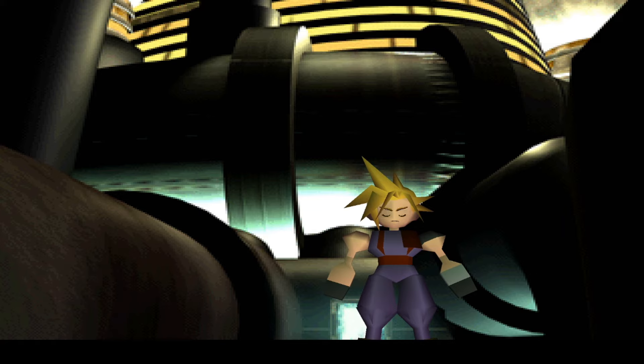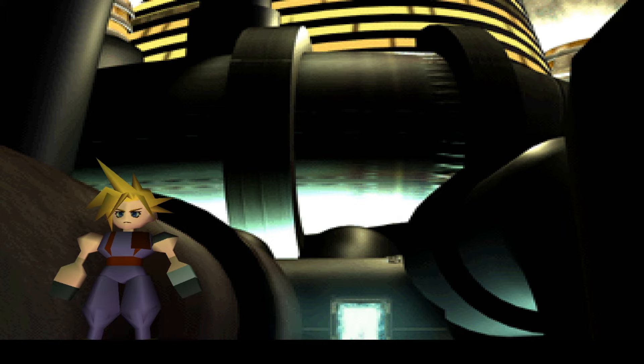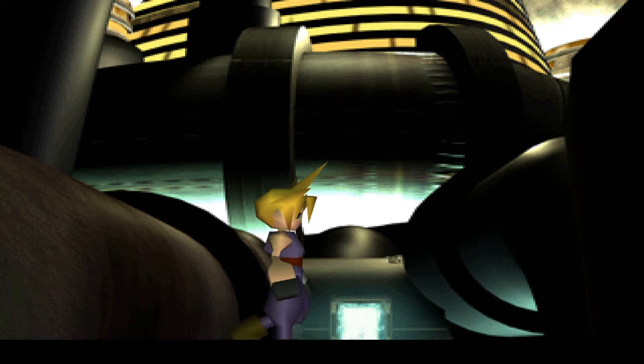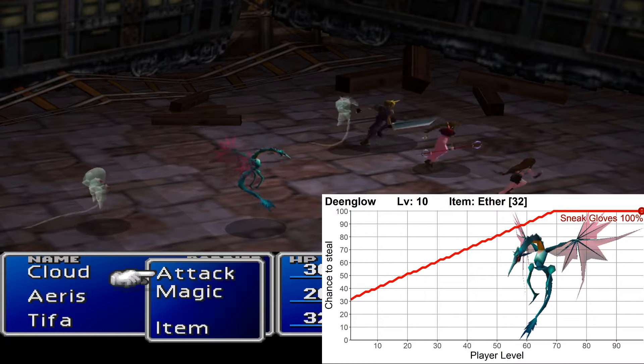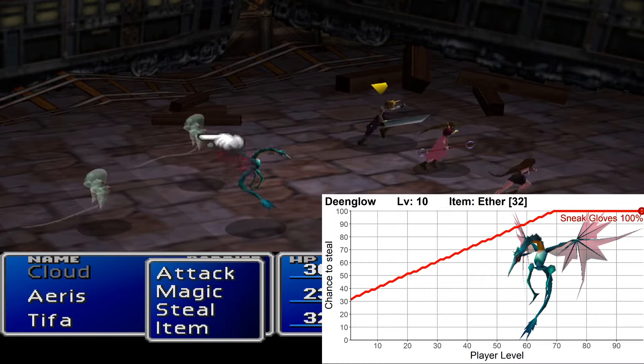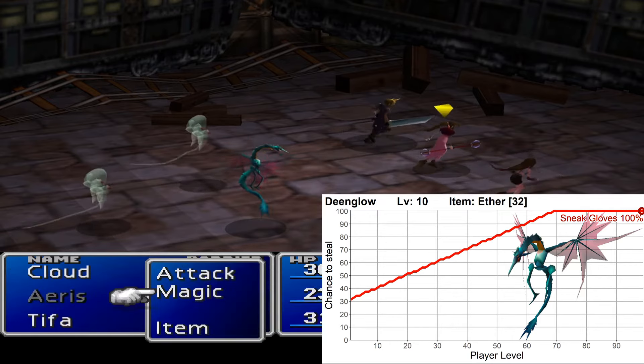Moving on, we're going to look at the interesting steals in the game — the useful and/or unique stealable items. I'll show a graph with the chance to steal each item, along with the item chance value and your target's level. You get the steal materia in the sewers, and in the very first area after that you can find your first useful steals. First is the Dein Glow, which appears in the train graveyard and has an Ether available. This is useful if you want to restore your MP, but they also sell for 750 gil, which can be a nice early boost to your wallet.